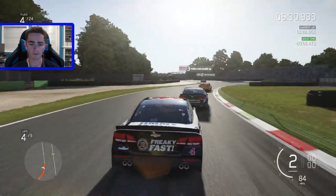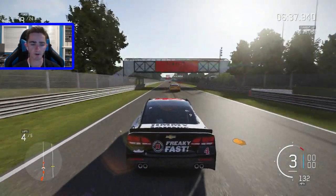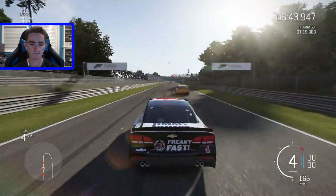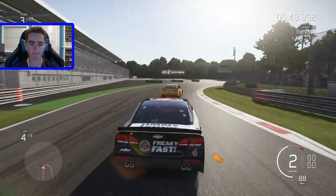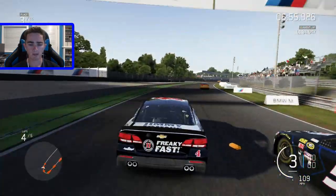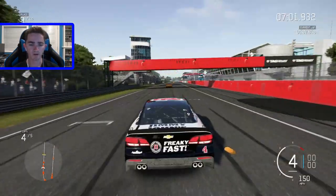Gotta go for the win, right? I mean that's just my cup of tea — I like to race for the win. Let me get up to the third spot first. I've caught him right here. Underneath Kane for the third spot — this is the advancing spot. I clear him! Now let's see if I can get around Logano, and Edwards is up there pulling away.